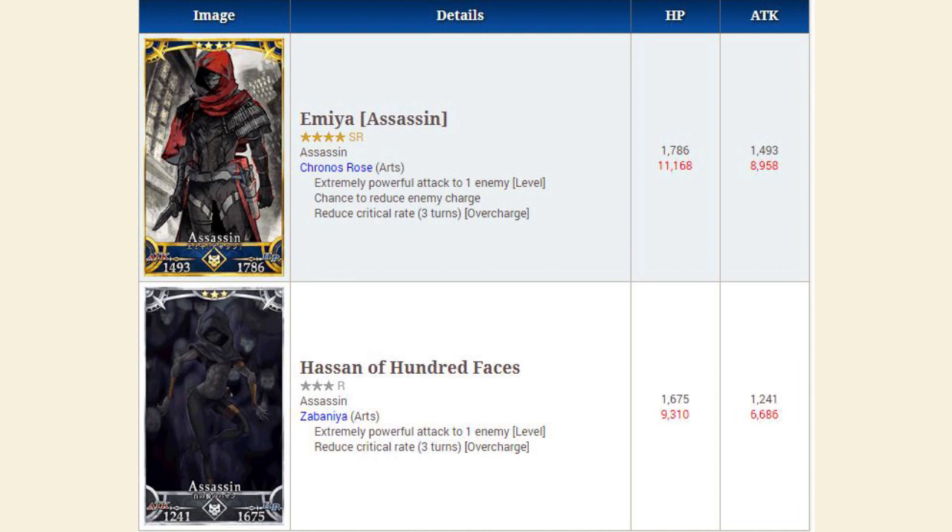First up, we have two new assassin servants. We have the four-star Emiya assassin. He has a max HP of 11,168 and a max attack of 8,958, as well as an arts noble phantasm. Emiya assassin is actually quite a decent offensive caster. I'll be doing a spotlight on him coming up before the event, so stay tuned, and I will link it in the description below once it is done.